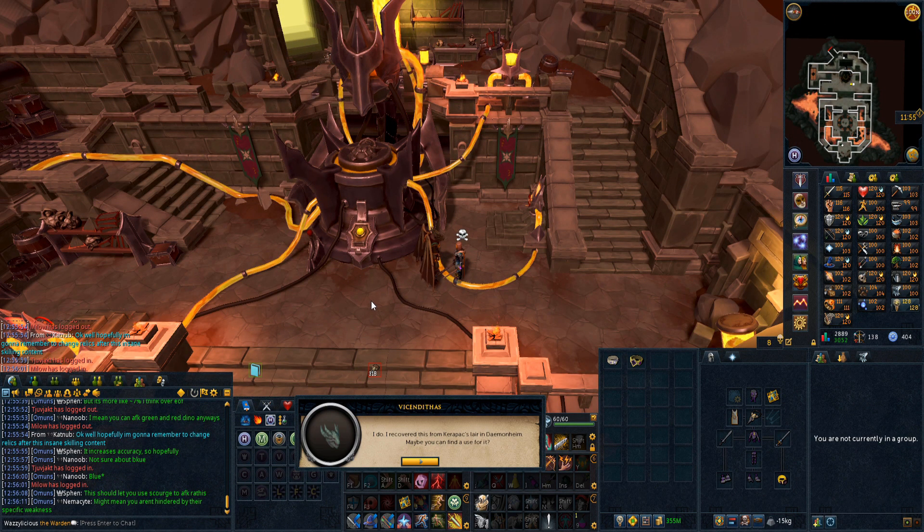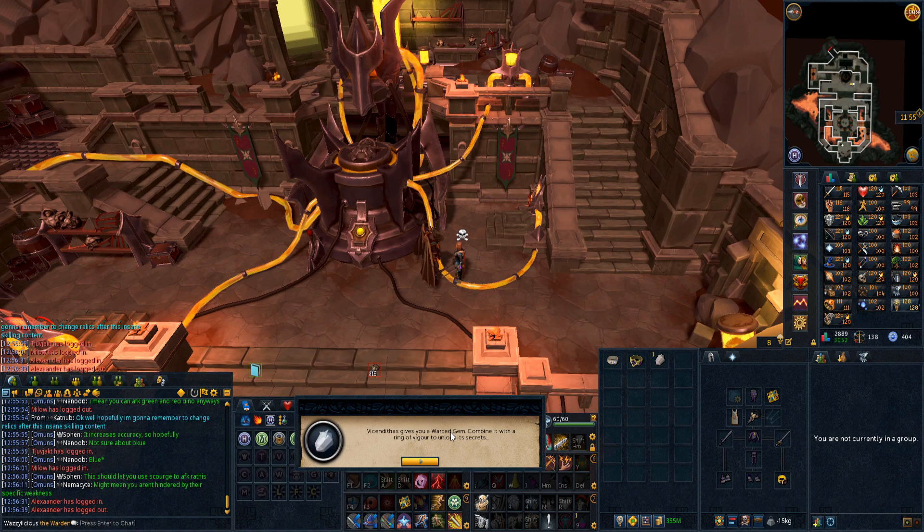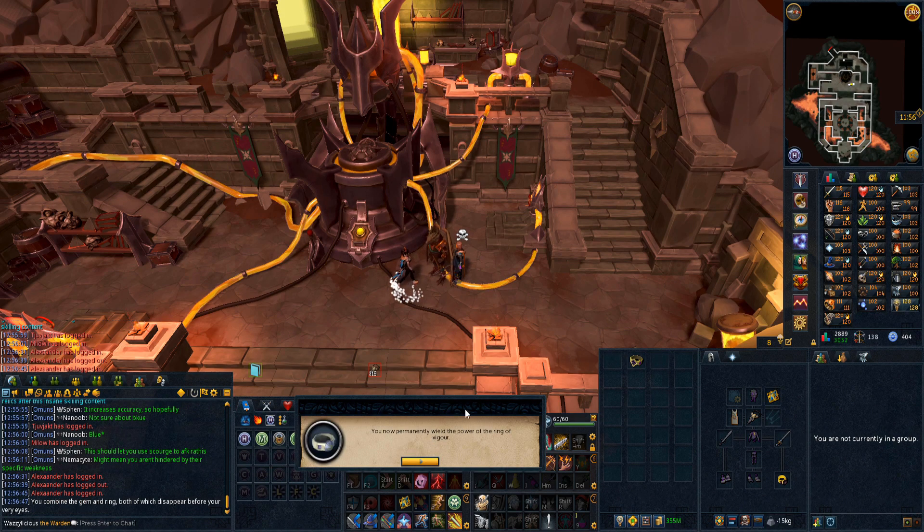I recovered this from Keropex's lair in Daemonheim - maybe you couldn't find a use for it. The NPC gives you an uncut diamond - oh sorry, a warped gem. Combine it with a ring of vigor to unlock its secrets. Oh my goodness - combine - yes please. You now permanently wield the power of the ring of vigor!